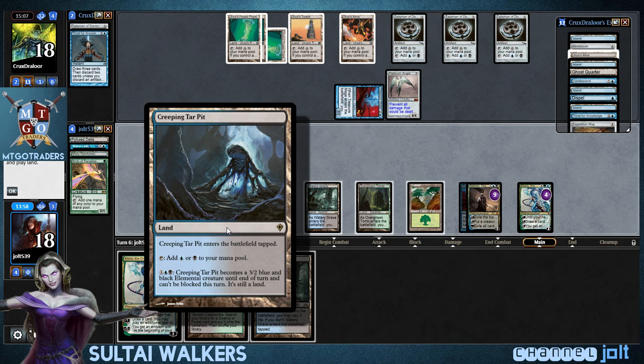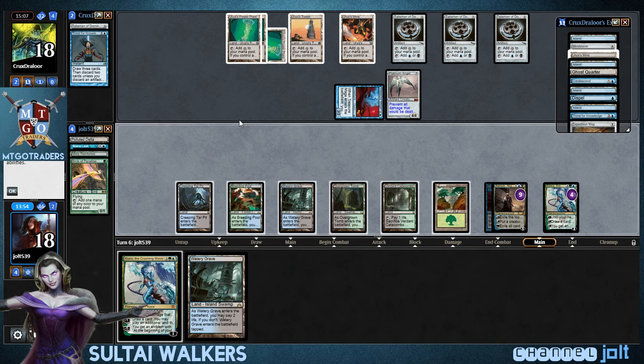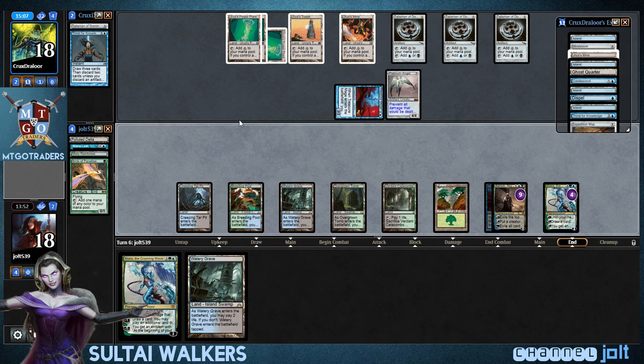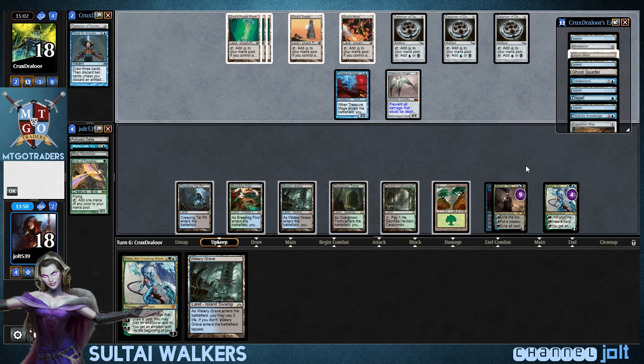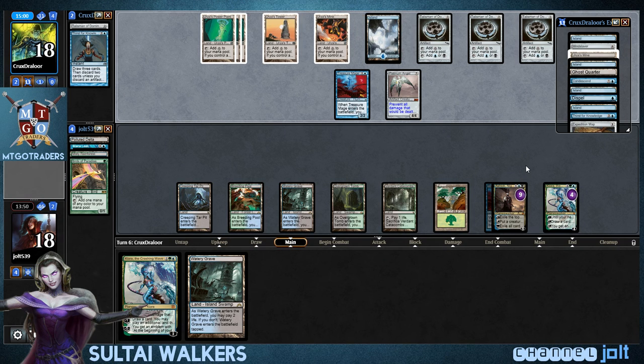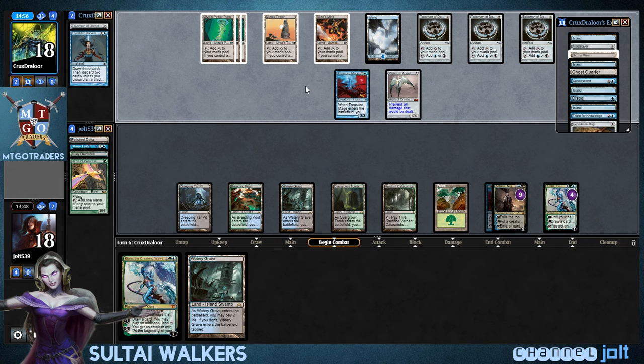Let's go ahead and put down Watery Grave into play tapped. And then we can fire up this Creeping Tar Pit to block on the Treasure Mage if we want to do that. Yeah, we're going to do that — let's get the Catacombs down. Because we're also getting to the point to where we can ultimate Ashiok and minus all the cards from his hand into the Graveyard. But I think right now we really just want to mill him out — at a very crawling pace.